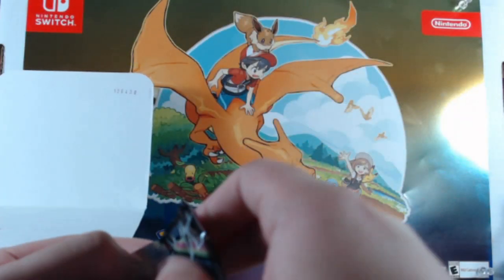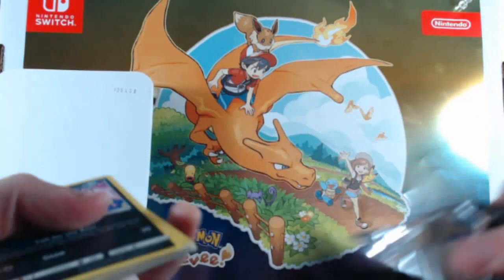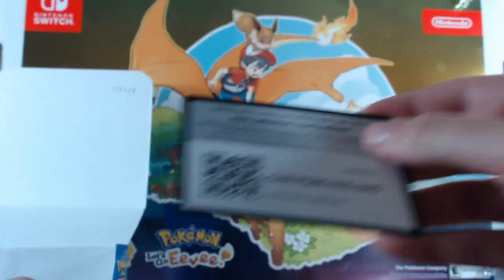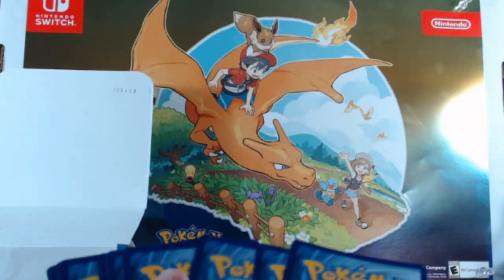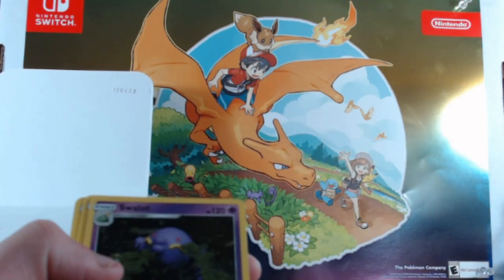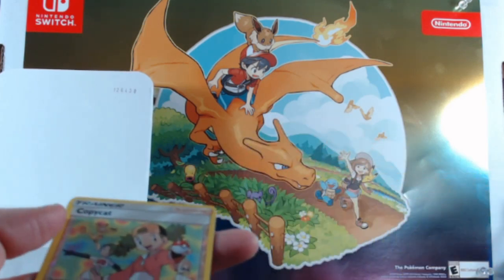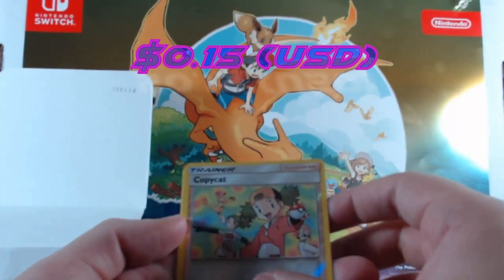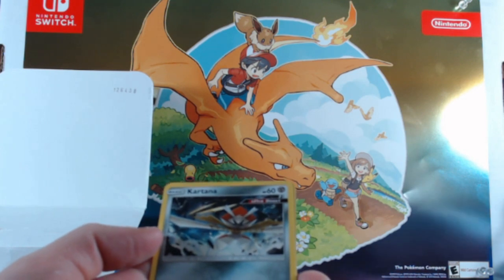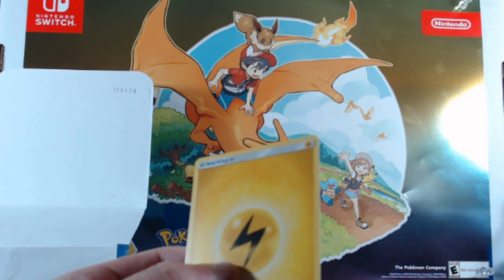We're almost in the home stretch. Alolan Rattata — hopefully that's a good sign. Lure Ball, Oricorio, Swellow — we get a Copycat reverse foil. Then we get an Ultra Beast, not holographic — a Kartana — and then an energy.